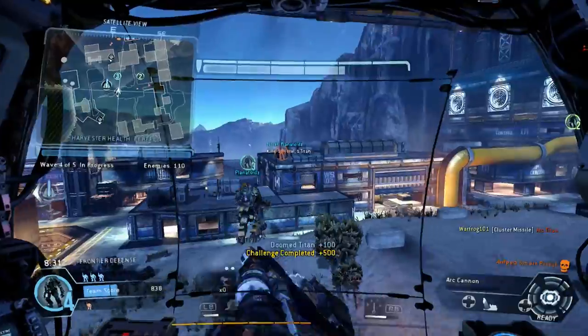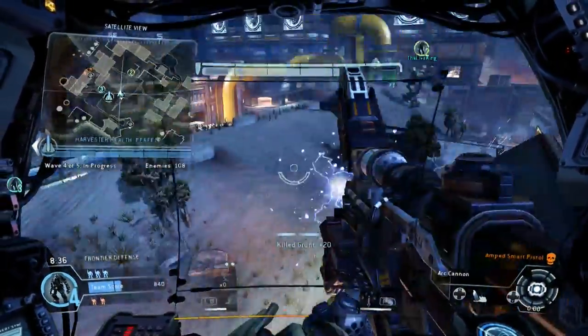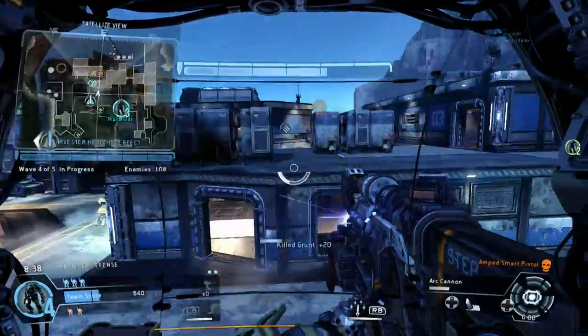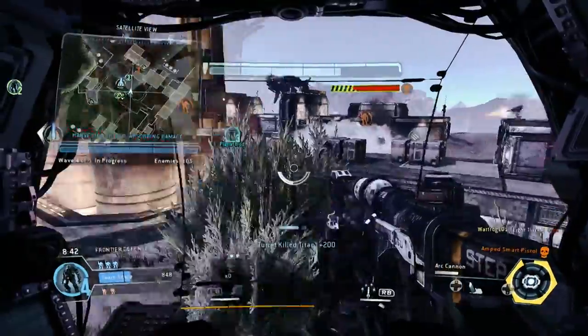A friendly target is down. Activating damage core. Harvester is taking damage. The Harvester shields are dropping.